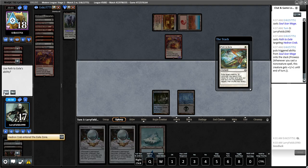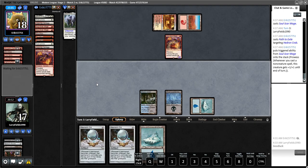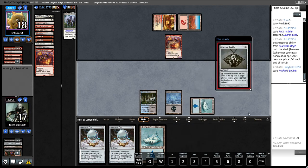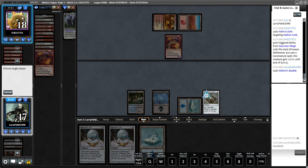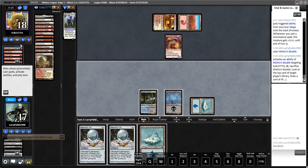We weren't going to take the Path. We'll just grab another blue source. We have double black; usually two black is the right number. I think we Bauble them, and if they don't have a burn spell, I kind of just like playing Luras. They could double-dart Luras, but that's not good — they'd have no lands. I'm not super concerned about that. Let me see what they've got.